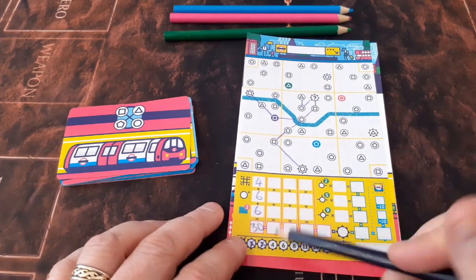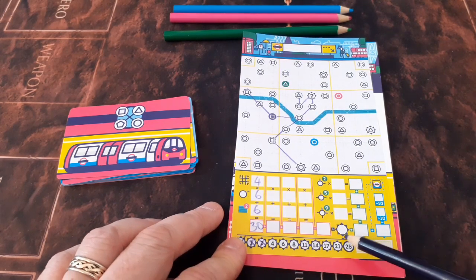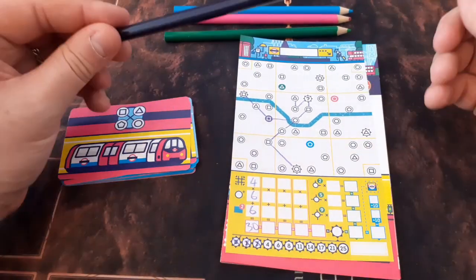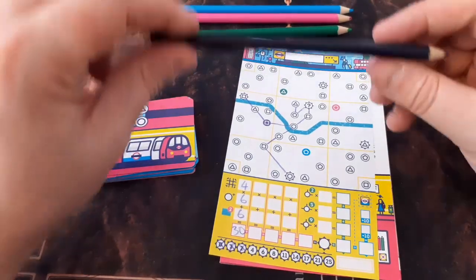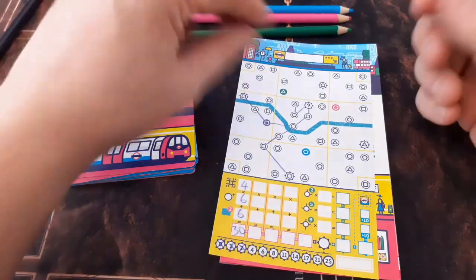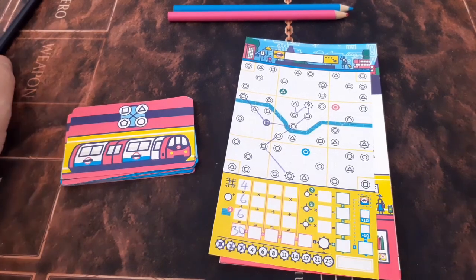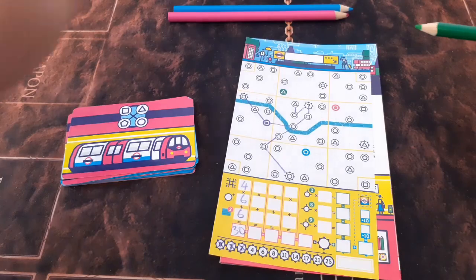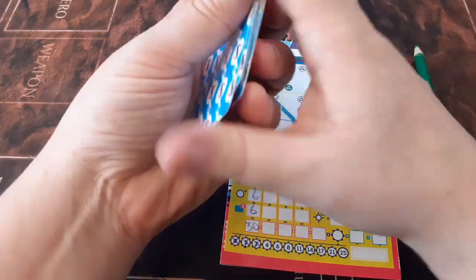That's quite a good score, and we've also got ourselves currently four points going towards our end game score for our tourist locations. We are done with this route. In a solo player game we just put it off to one side. In a game with more players we would pass it to our left and take the one from our right — either from another player or the spare pencil. But for this we are just putting that off to one side.